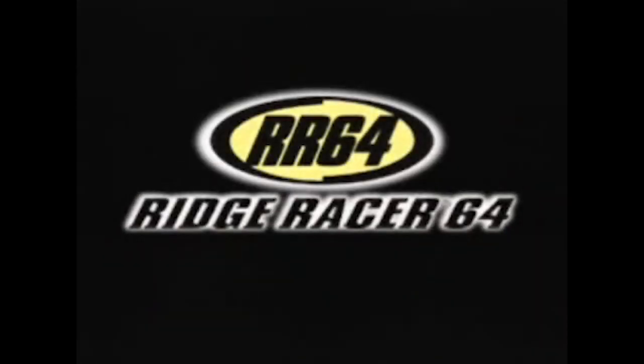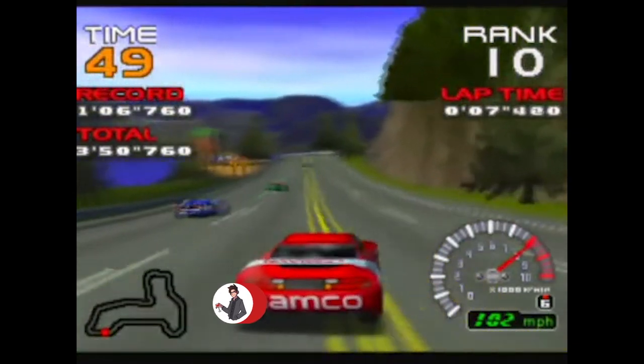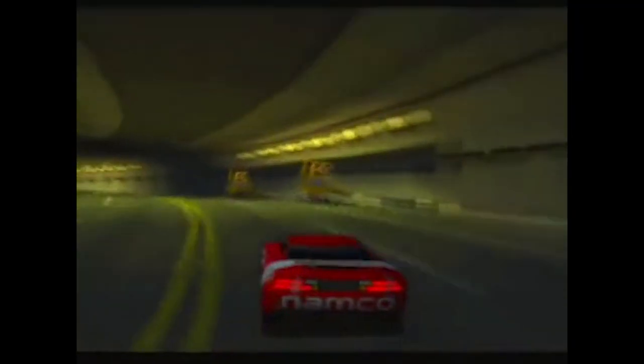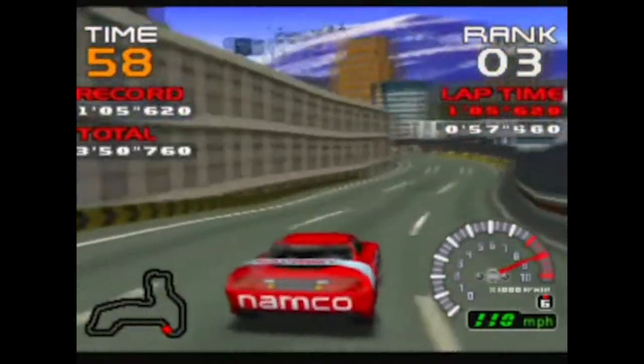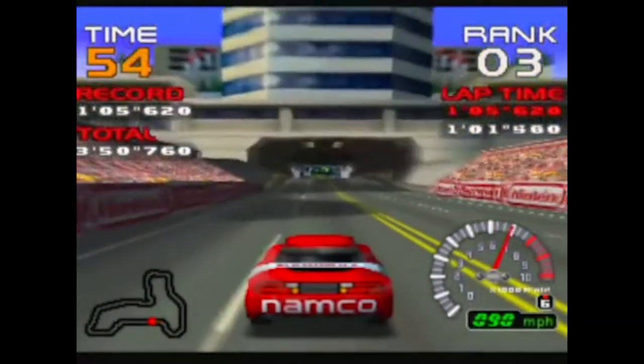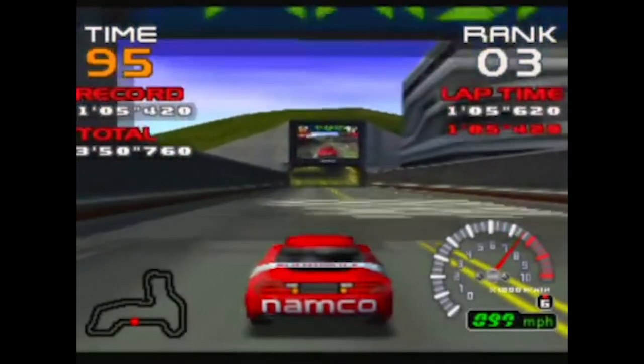Ridge Racer 64 had everything the racing enthusiasts could ask for: arcade-like racing graphics, decent car selection, and of course drifting. This was the first entry in the franchise to land on a Nintendo platform and included tracks from the first two entries on the PlayStation, as well as an exclusive track.